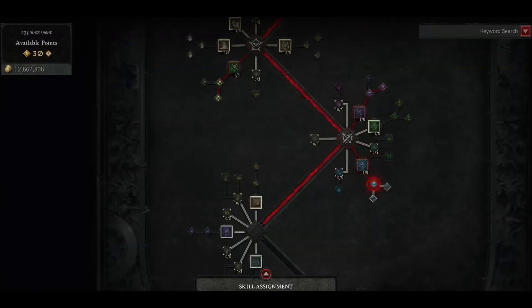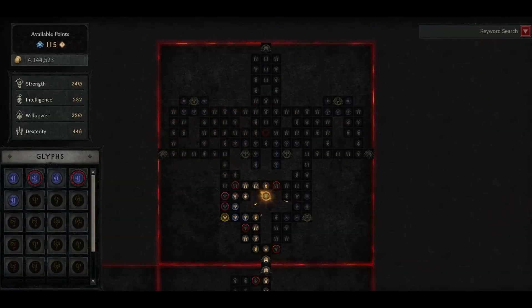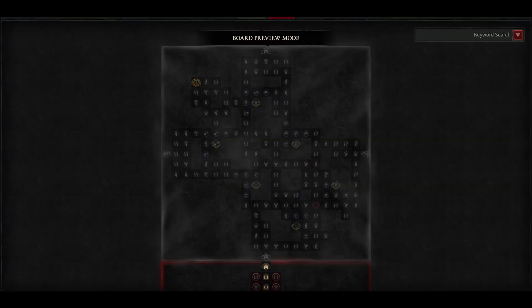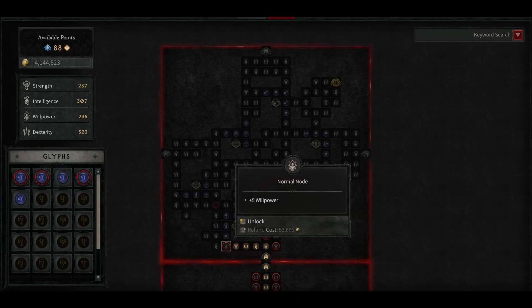As your character continues to grow in power, you'll start with the skill tree and expand out into the Paragon system. A lot of the choices players make are grounded on skills themselves and the fantasies associated with those skills. The Paragon board will allow you to have a lot more depth, a lot more customization, and many more options as you go. You can rotate the board so you can choose a different path — if you want to do more strength-based things, or want these particular boons or glyphs, you can chart your path through it. They're really a way for you to keep expanding your character and making it unique to yours.